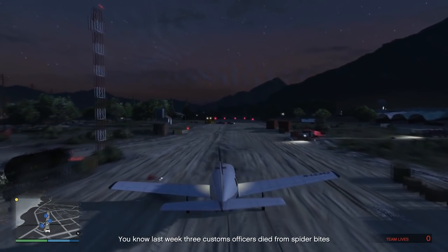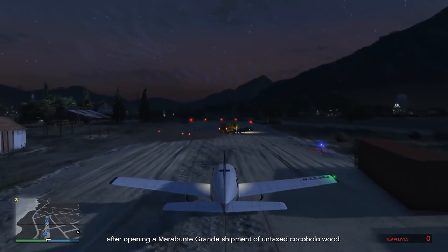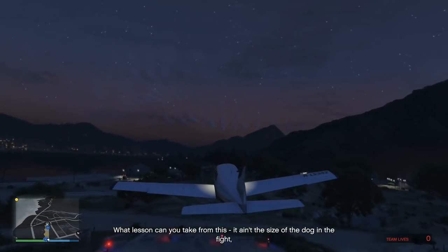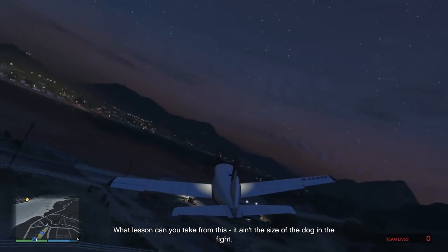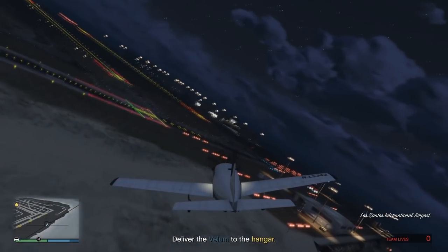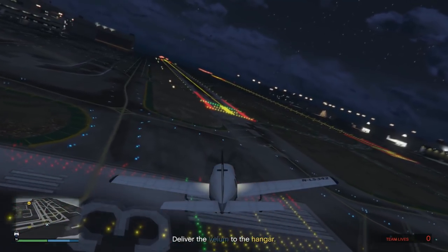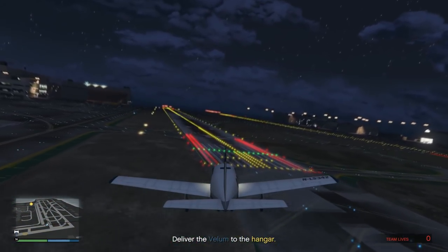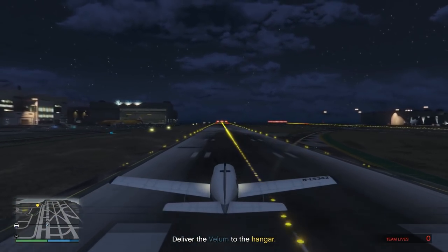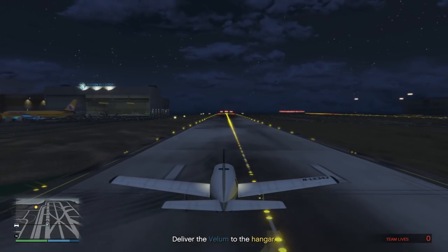Once you've taken off in the plane, you just need to fly it back to the main airport in the city. Even though it's more fun to fly close to the ground, I recommend playing it safe and giving yourself a bit more altitude so you don't end up hitting anything. The last thing you want is to be responsible for making your team start over because you were trying to do a barrel roll under a bridge. Be careful and cautious when flying in — use the runway to land, as there's a lot of stuff around the airport that can catch your plane and cause it to explode. I'd use the runway and then just taxi over to the hangar.